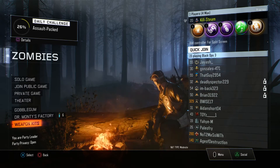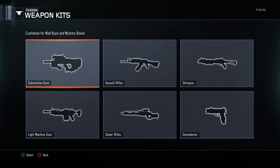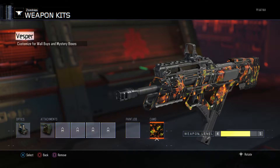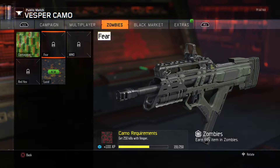The first thing that was added is a new camo added to both multiplayer and zombies. If you go to zombies, for example, you can go to the guns and see all of them — you can put zombie camos on your guns. You can earn camos like Red Hex, Fear, Contagious, and WMD.